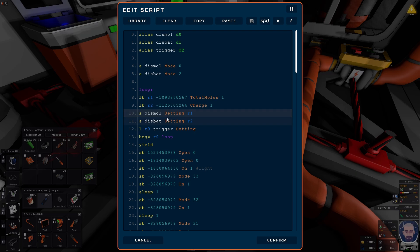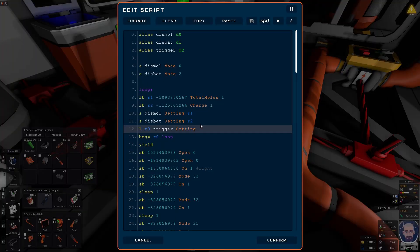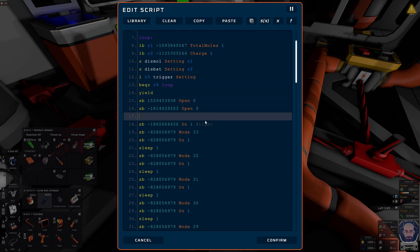Then I've saved to the displays the numbers that we've saved into the registers. Then I've loaded into R0 the trigger setting, which is basically the setting for the button there. If it's equal to 0, it'll go back into the loop. If it's not equal to 0, it'll go forward. Going forward, we'll yield for a second, then it'll basically open both of the umbilicals. I'm going to probably throw in a few more umbilicals onto this so that all of them are there. Then I'll probably put this up on the workshop, and the link will probably be in the description.